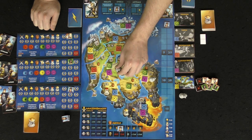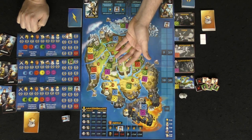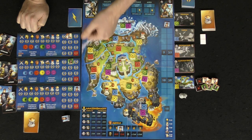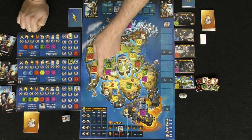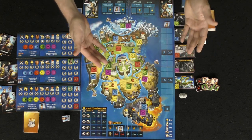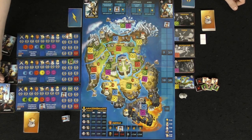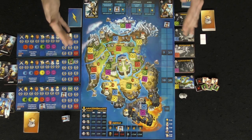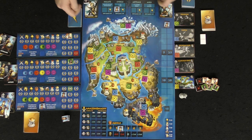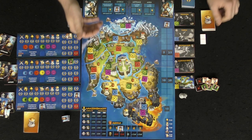On your turn you take an action — for instance, you can move a character by spending one action point. When you choose to fight, you select a specific color on a location, then add that location's bonus to that creature. For example, a 2-2 monster on a 3-1 location becomes a 5-3 — you need to beat a 5-3. You spend one action point and choose one of your Amazons. If needed, you can recruit an additional Amazon by spending two more points, gaining a bonus of 5 and 2, putting you at 7-5 to beat that monster.